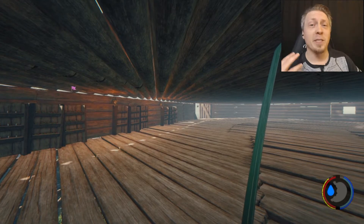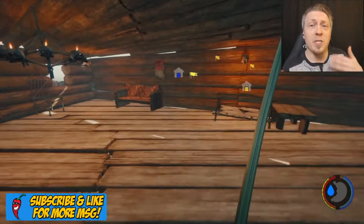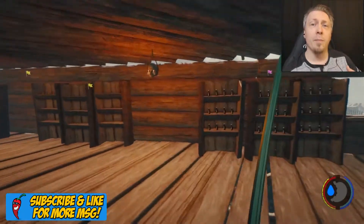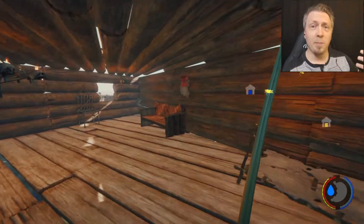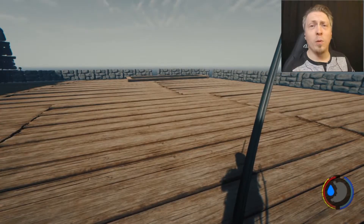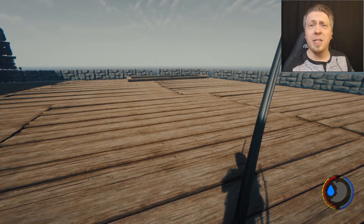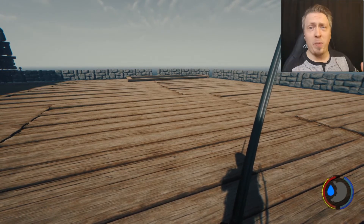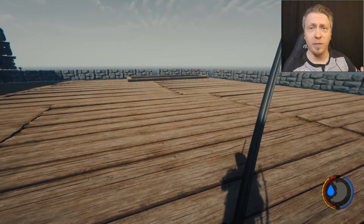There is actually a problem — as you can see here, some of my windows are gone. Some of the windows I had in my outer walls, mainly on the lower level of the base, have disappeared. I've also noticed a problem with the stone walls: the rock walls have two gaps that have just appeared, apparently from whatever change they made.